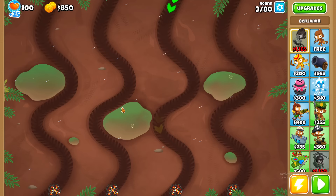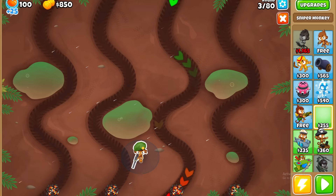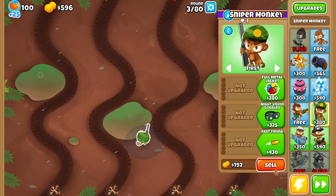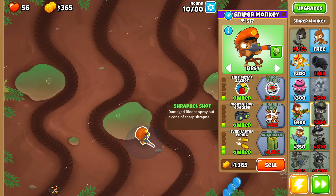Muddy Puddles - a short map where Bloons alternate which track they run down. Which one tower will I use? A sniper could deal global damage. A plane could deliver me pizza, but a sniper could hunt wild pizza. This is a fictional world, I can believe in whatever I want. I don't have the hardest difficulty CHIMPS unlocked on this map because I'm not addicted to the game. I don't want a life where I hear the sound of Bloons dying more than I hear my own family.